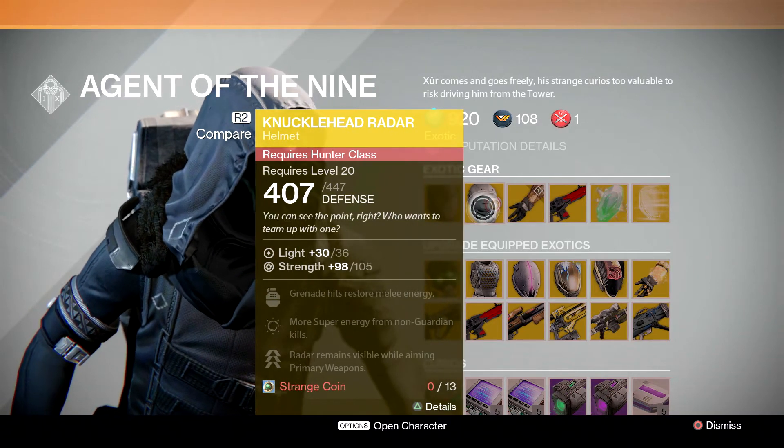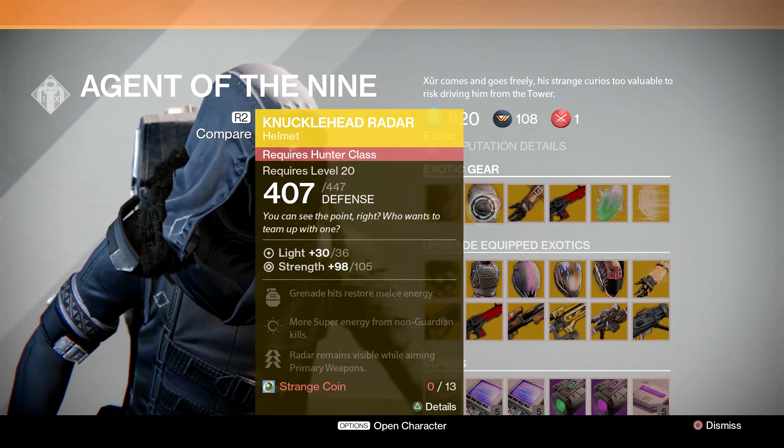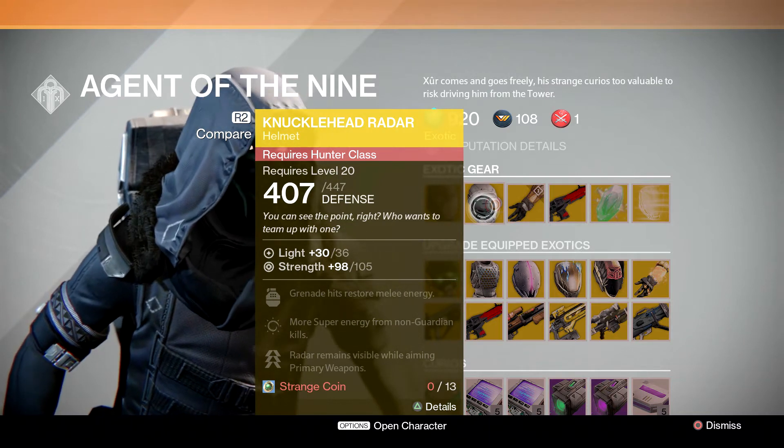For Hunter he's going to have Knucklehead Radar, and the perks for that are going to be: grenade hits restore melee energy, more super energy from non-guardian kills, and radar remains visible while you are using primary weapons.